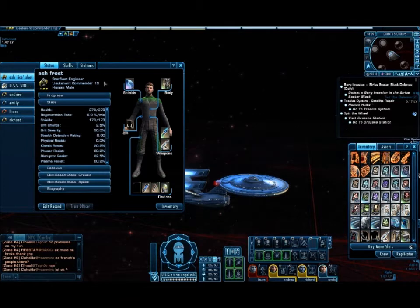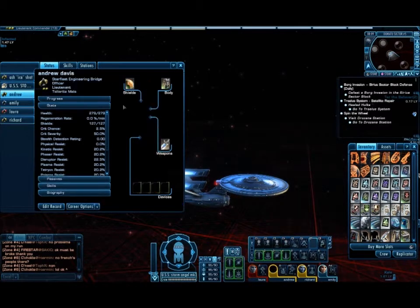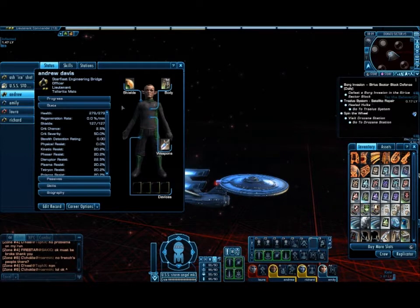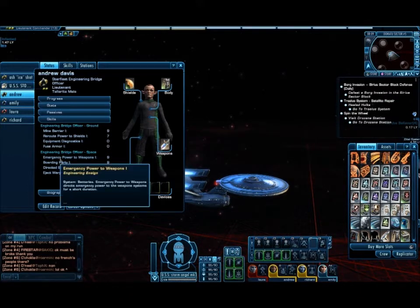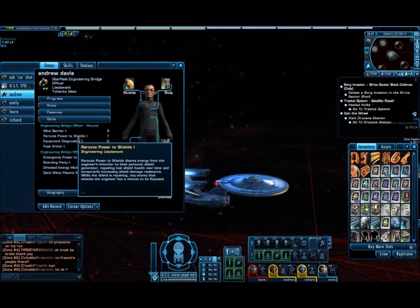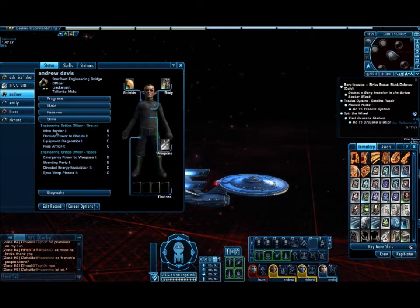So this is me — Ash, Starfleet Engineer, Lieutenant Commander, Rank 13, Human. This is my engineering officer. He's a lieutenant — he's an engineer up on my bridge — and he has two special abilities at the minute. He's got these two which are very useful in space: Boarding Party and Emergency Power to Weapons. On the ground, he can reroute his own power to shields, or he can make a barrier.